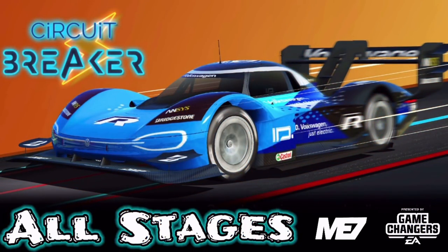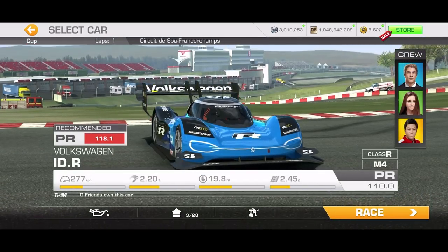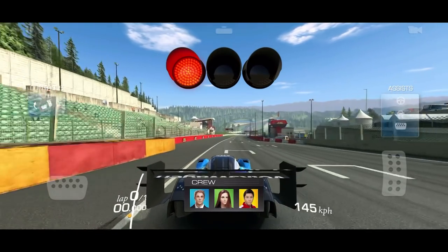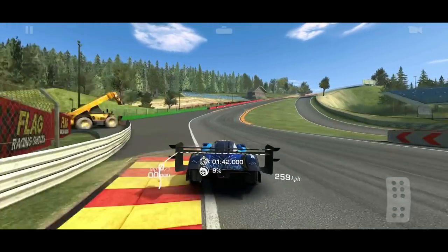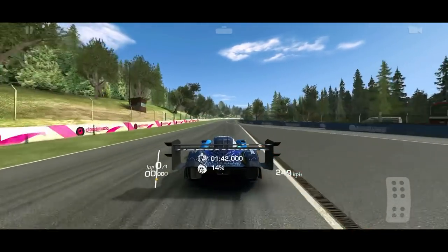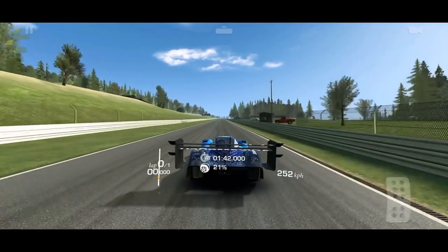Hello and welcome to the Circuit Breaker event. Stage 5 is taking us back to Spa, where our minds were completely blown yesterday with how many corners this car could take totally flat out. I'm starting this day with the same upgrades I had yesterday — going left to right: one, one, one, zero, zero, zero. So engine, drive, body each have one upgrade, and nothing for the rest.